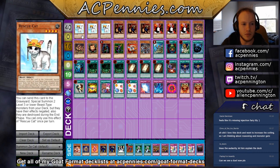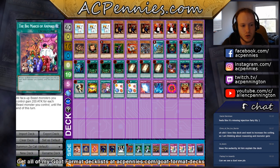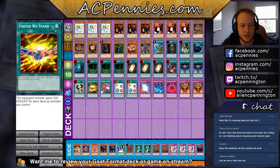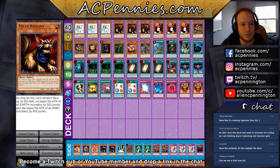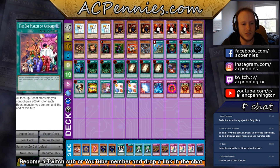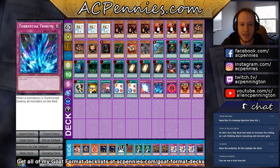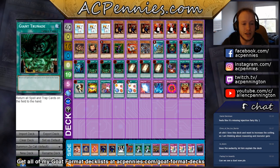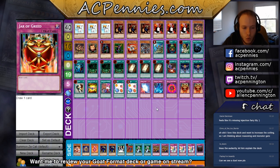We're also playing United We Stand, which works for our standard Rescue Cat combo but also works with Scapegoat. I'm also playing one Big March of the Animals, which is kind of like a second United We Stand. If you have Scapegoat, Milus Radiant, plus Big March of the Animals, that three-card combo is 7800 damage. I even considered leaning into this harder by playing three Scapegoats and two Big March of the Animals instead of double Jar of Greed.